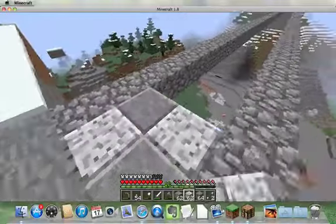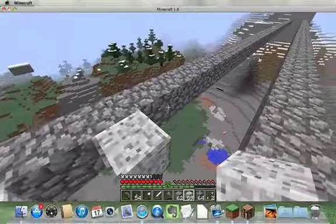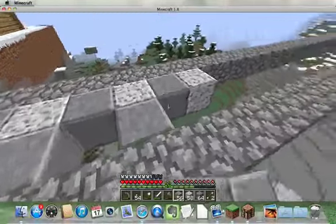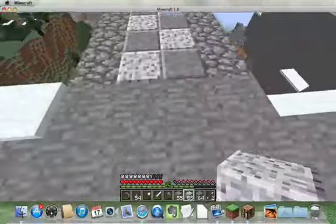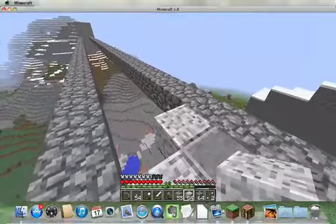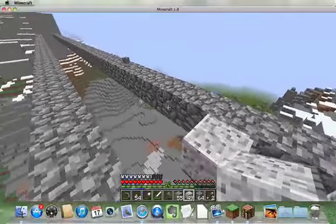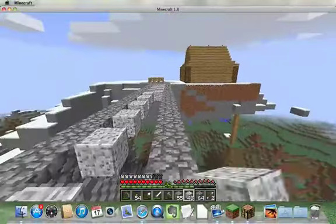Alrighty, so here we go. Yeah, I like that. That looks good. So we'll just do this. Here we go. Nice, I think that looks pretty nice. And then the cobblestone walls will go on the edge. So I'm just going to keep doing this pattern until either I run out or I finish. Hopefully I can finish, but I guess we'll see. So I'll be back in a couple minutes and we'll see how it looks.